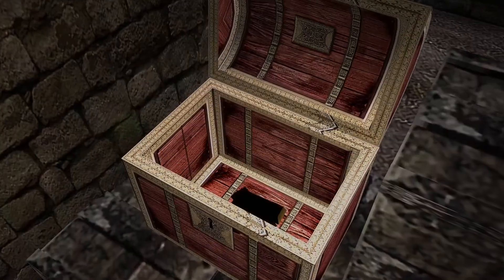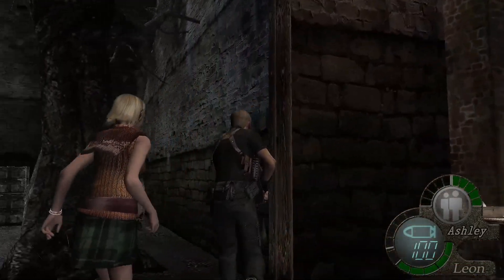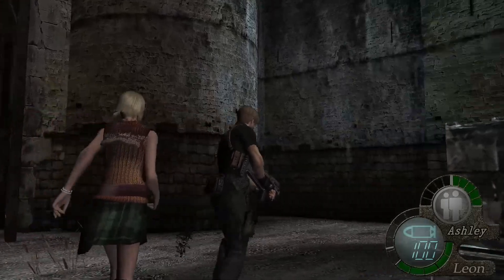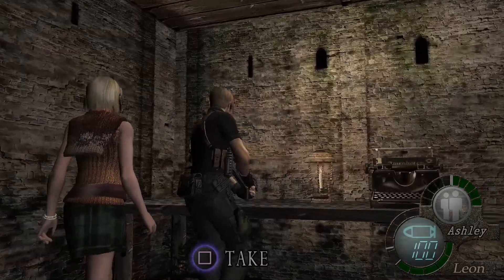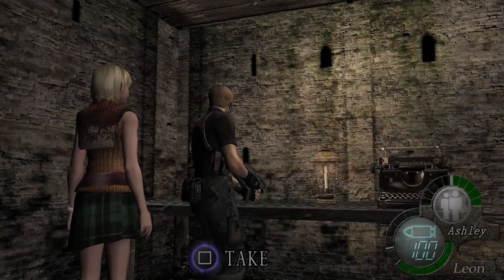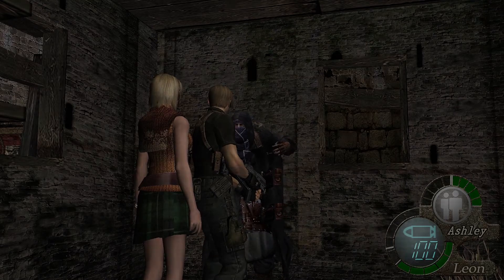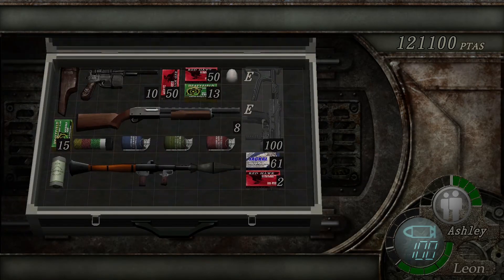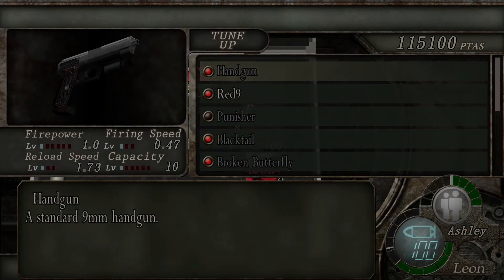Oh, treasure chest — okay. How much? 5k, not bad, I'll take it. Spinel, sure. All right. You, we gotta talk about items. That's a problem. Will that stay? It does stay. First things first — I can buy the bigger case now, right? Got some rare things. What are you buying? 40k? Not bad, I'll take it. Treasure map castle? Yes. I can do all the tune-ups.